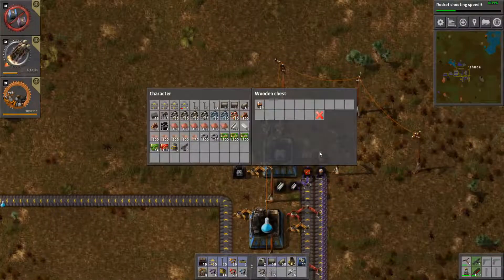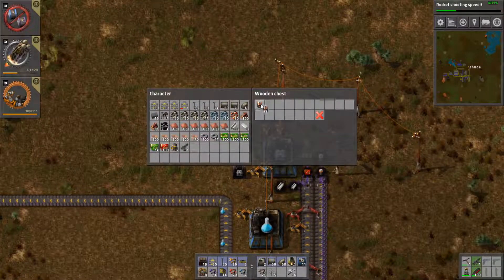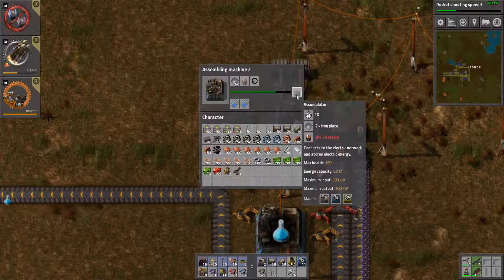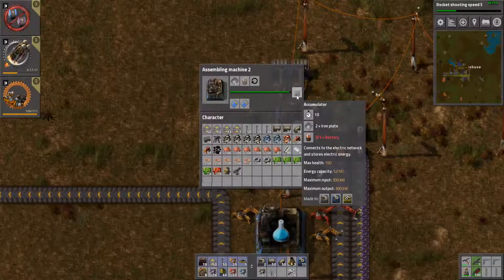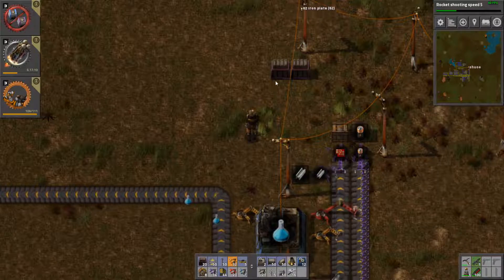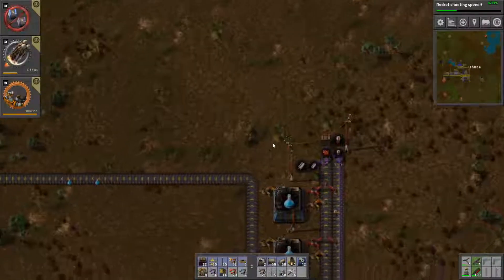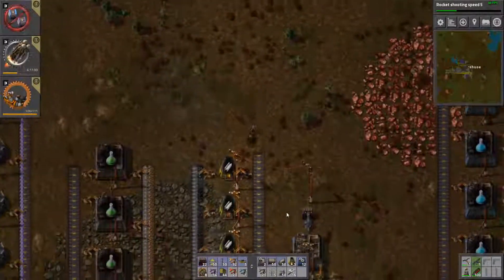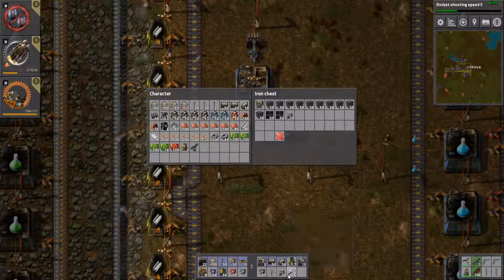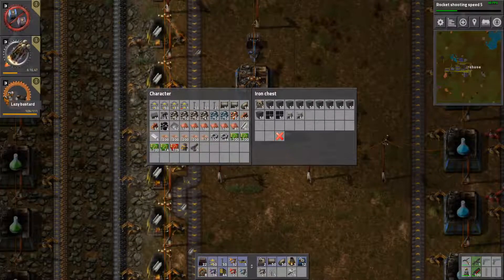We need one more - we need two batteries. There we go. So that'll mean our basic accumulators are done. For our satellite, we needed 100, and that'll knock out all 100 that we needed. Let me pick up this mess - I could probably pick up all these electric poles too. Go to our box - there's 50 and there's my other 50. Let me go over to my spreadsheet and you are knocked off my list. Hallelujah!